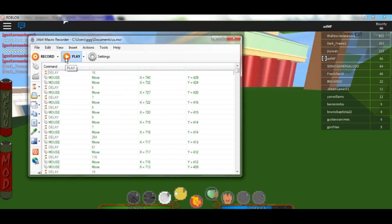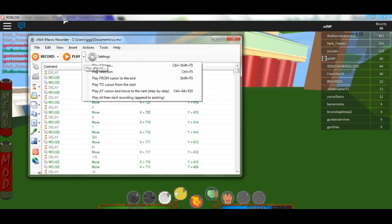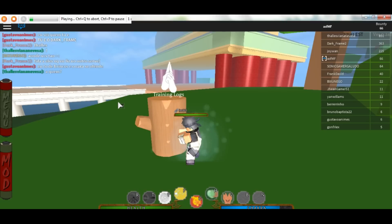This is where some people get confused. Once you open and download this macro, you'll have to click the E — it's an LX event or something like that. You go to the Play drop-down bar, select 'Play X Times,' set it to whatever number you want, and it will automatically execute.